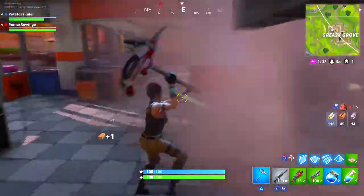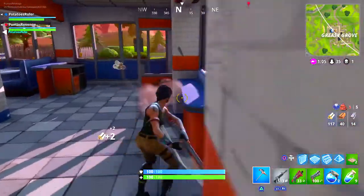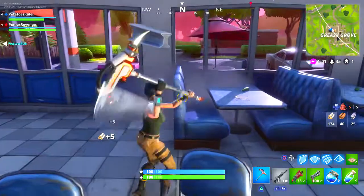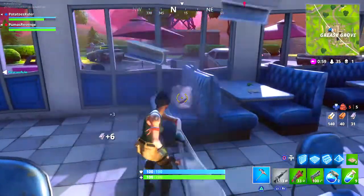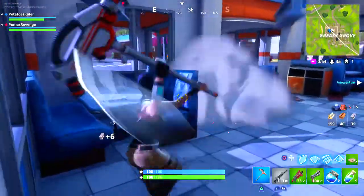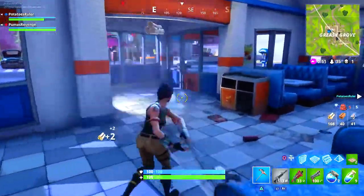If you've ever played squads, everyone knows that the main goal is to create an incredible fort. If you have the biggest, baddest fort in Fortnite, you're supposed to win, right? That's just how the game is supposed to work. You have the biggest cover, you have the biggest protection, you should just automatically win.